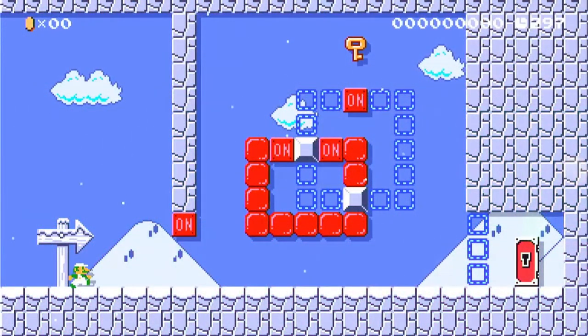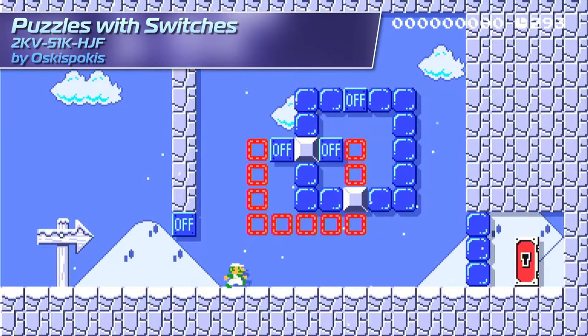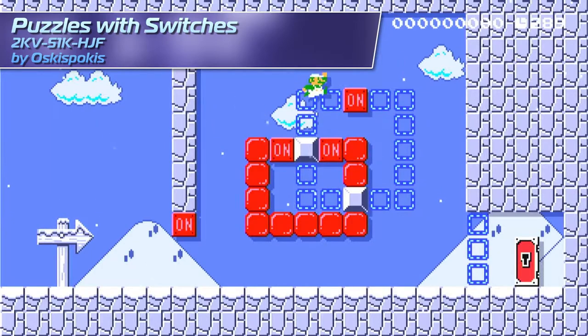Hey guys, Kovar here, and today's Super Mario Maker 2 level of the day is called Puzzles with Switches. Boy, is that an accurate title. At first I was a little put off by the name of the level because I thought it would be too easy.